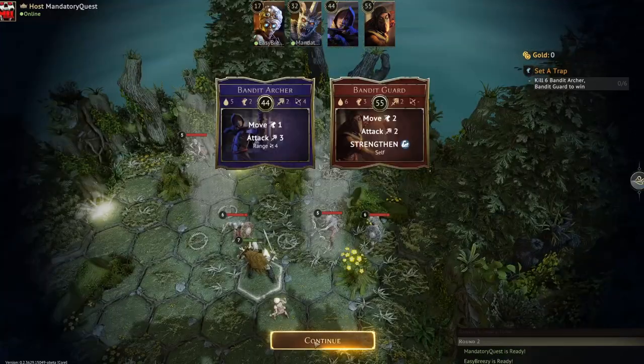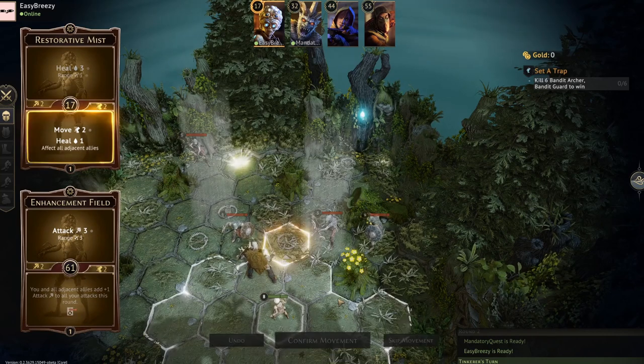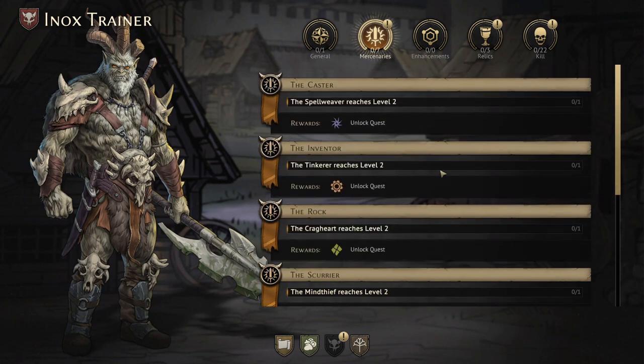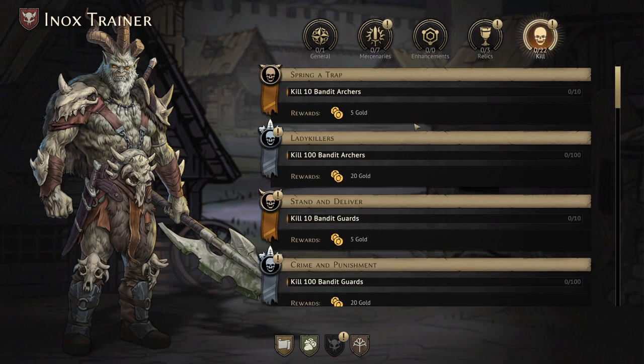One small missing feature is the battle goals — these will be featured later on in the campaign mode when that's released. However, they aren't going to be in Guild Master mode. They've actually been replaced by the trainer achievements and by the individual character story missions, which allow you to unlock additional perk points and also get extra gold by doing the different achievements. Battle goals were replaced because in Guild Master mode they didn't feel like they really fit with the general theme.